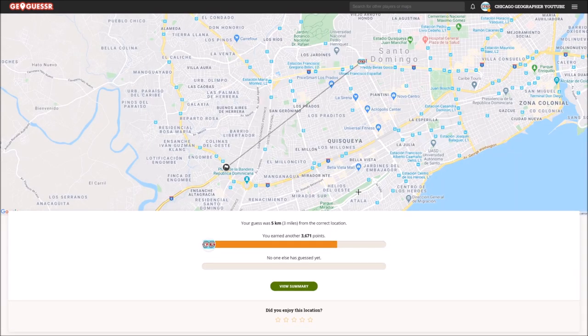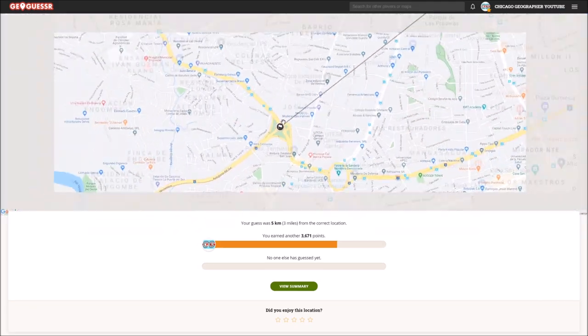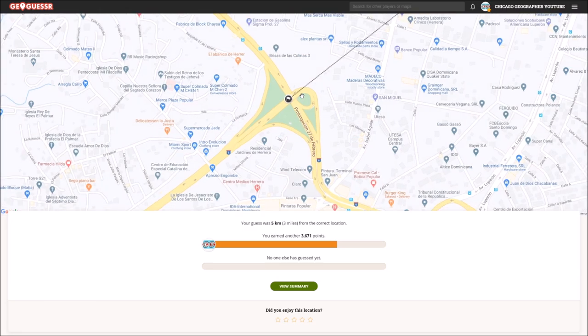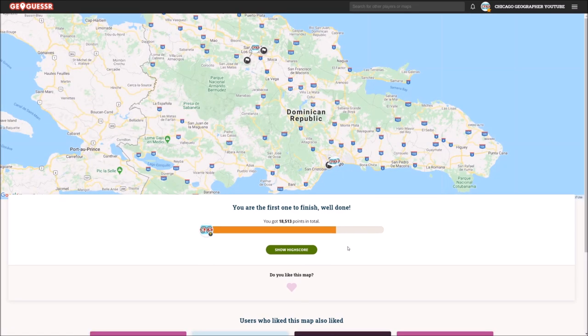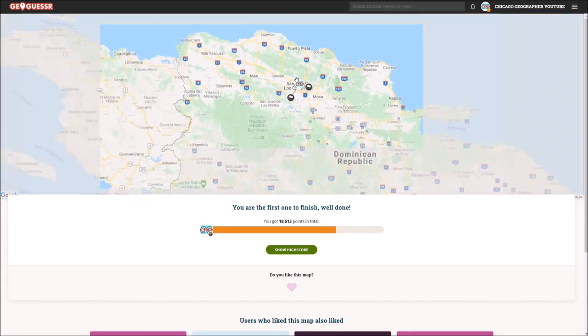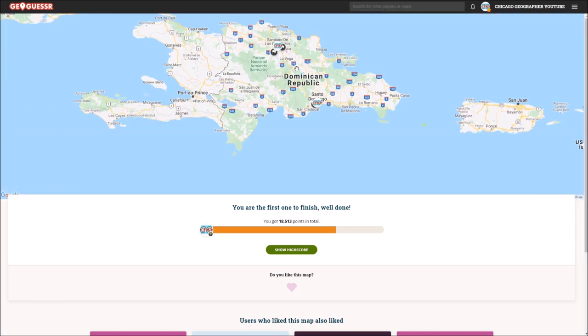Oh no, oh God — it was not that spot. We were actually a lot further from the zoo, so it was on this road. That was actually a really important interchange — I'm not sure how I missed that. But at least we got the city right. Final score: 3671 — so 18,513 overall. Honestly that is not terrible. We got the right city every time, at least the right region. We just weren't able to really pinpoint in any of the rounds, and I got a few lucky guesses here and there. This is actually my first ever attempt at trying to get a good score in the DR, so I'm pretty happy with this.